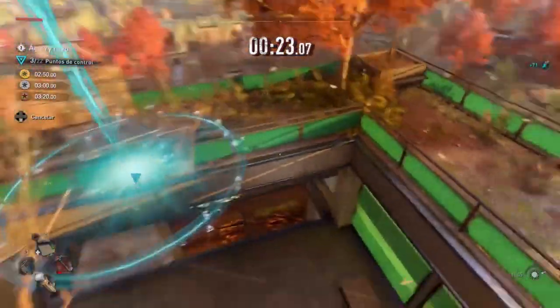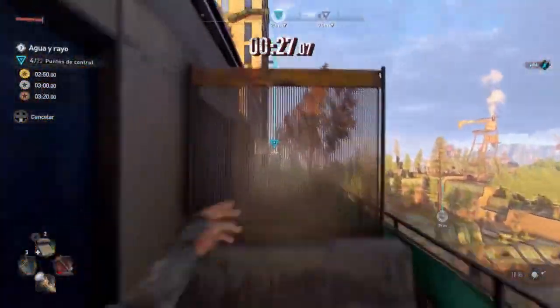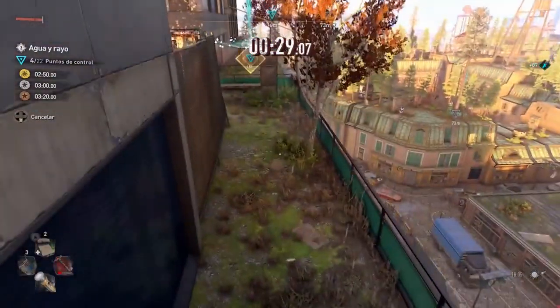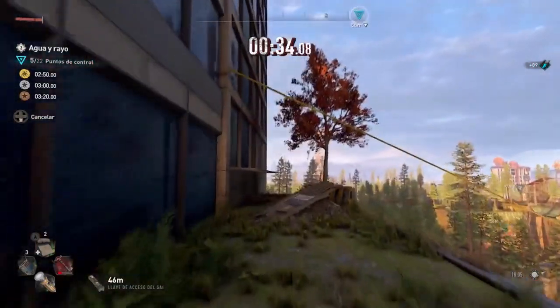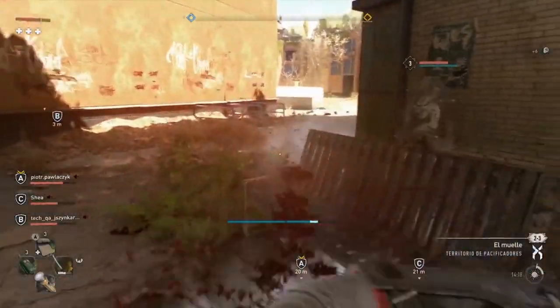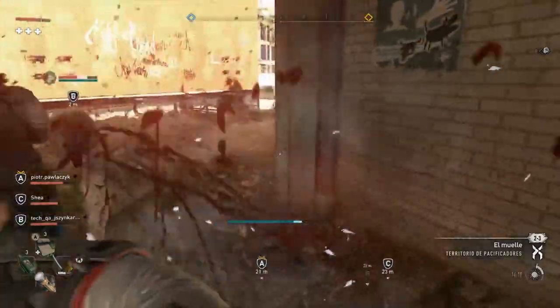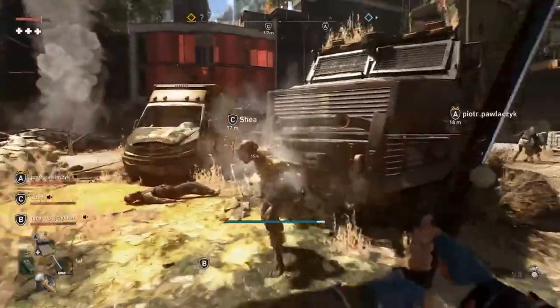Dead Island 2 is set to launch on April 21 for PC, PS4, PS5, Xbox One, and Xbox Series X/S. With the inclusion of Apex Zombies, the game is set to be a challenge. But with these tips on how to defeat slobbers in Dead Island 2, you'll be well-equipped to take them down quickly and efficiently. Thank you for watching and don't forget to subscribe for more gaming content from Joystick News.